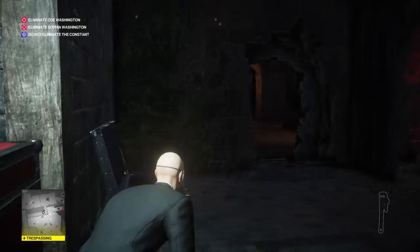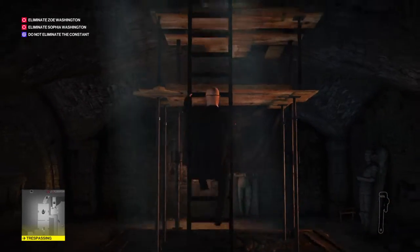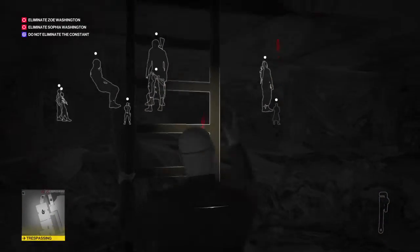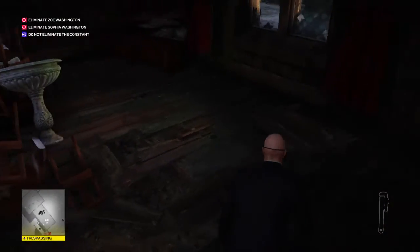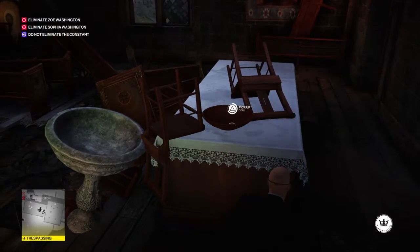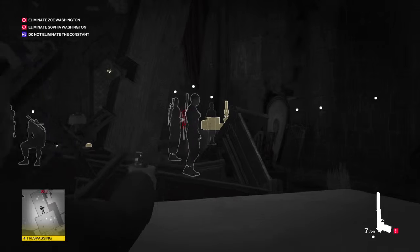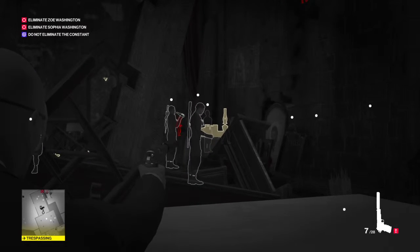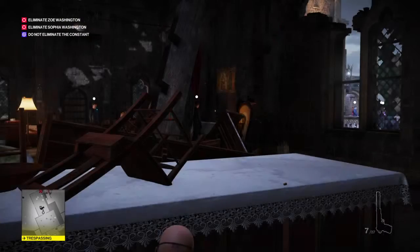We're going to need the wrench here in a minute to knock those guys out once we get there. We're going to come up this ladder. This is the room with all the guards, but that's where the camera kiosk is. There's a lot of walking, no running, because running for some reason attracts their attention a little bit more. We're going to wait until his hand is out of the way. There we go — cameras are disabled.